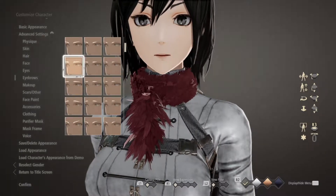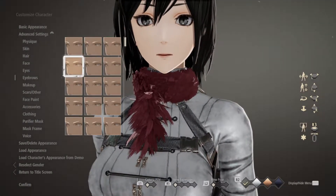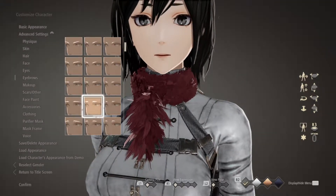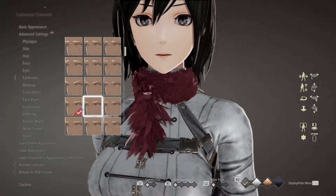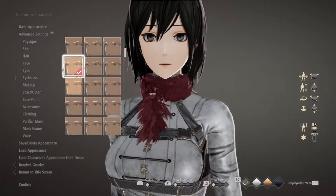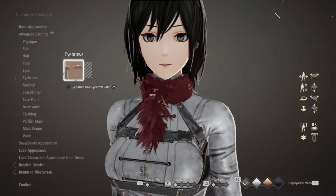For eyebrows I chose these ones — a fair few down from the top. It's also subjective depending on what emotion you want, but you really need to look for some skinny ones. These are pretty skinny ones so I went for these. Same color, not separate.